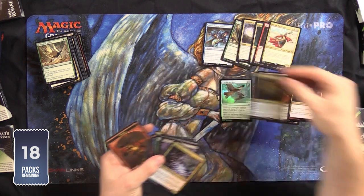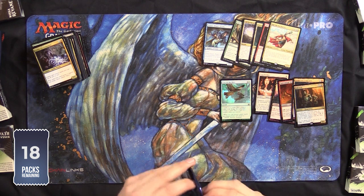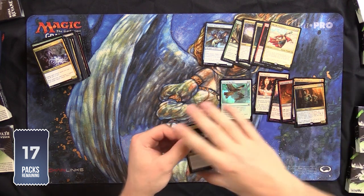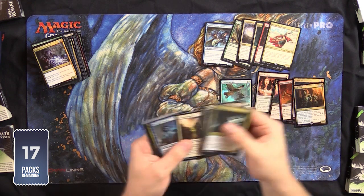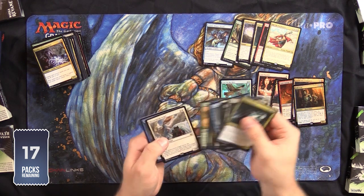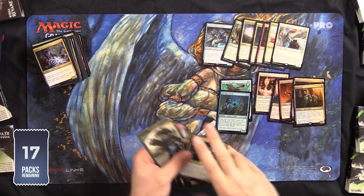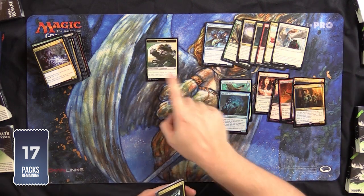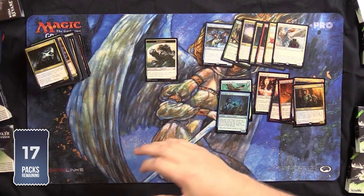We've got the EDH pack there — Evil Twin and Xer the Enchanter. I do love cracking packs. This is the Pauper pack. Resto. Pauper All-Star. I think that is worth more than the Resto Angel — that is magic for you.